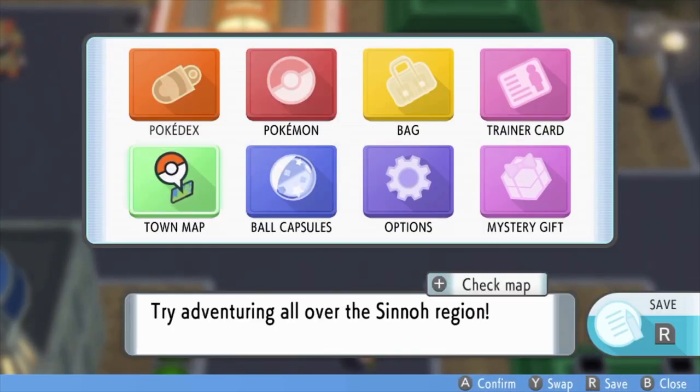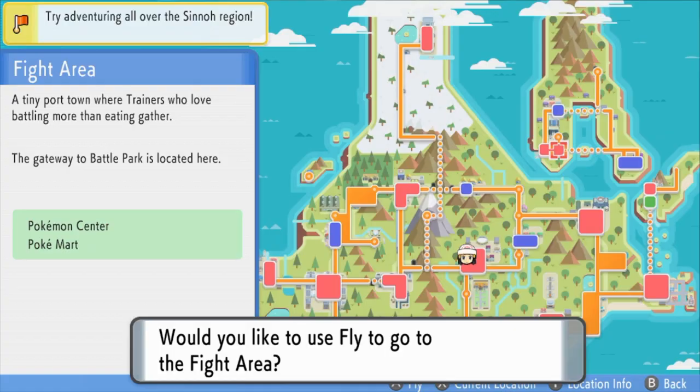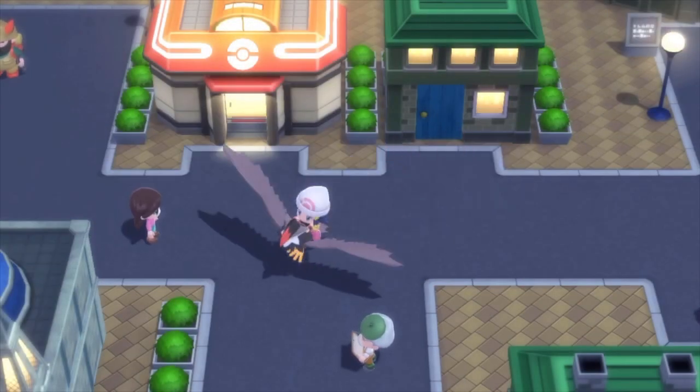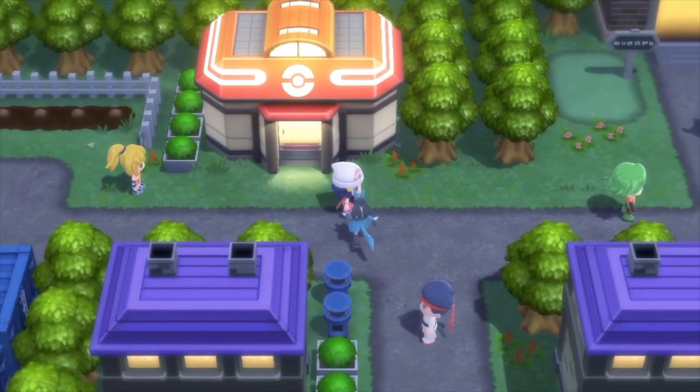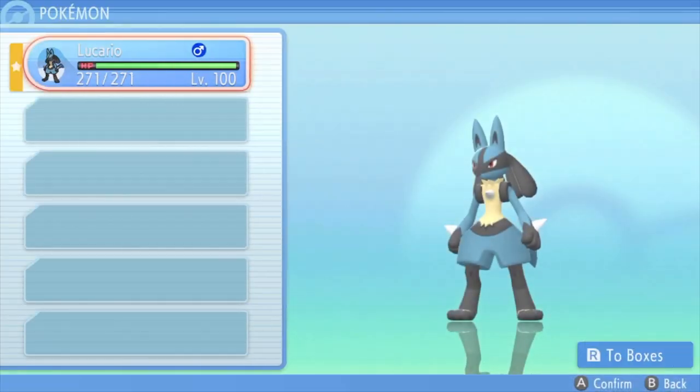I'm gonna go to town map and go to... Where do you hyper train again? You go to Fight Area. Let's go there. So what you need for this glitch is just one Pokemon who is level 100, and I got a level 100 Lucario right here.